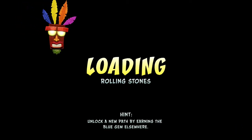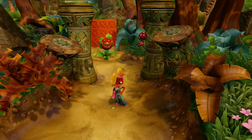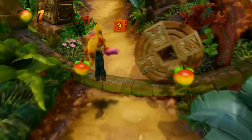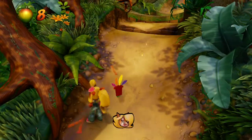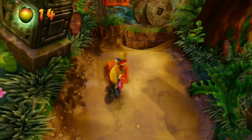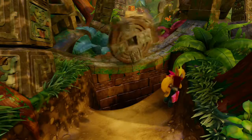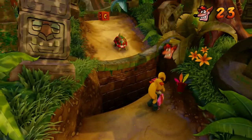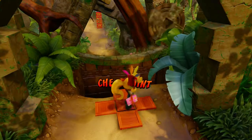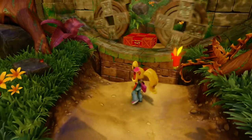Unlock a new path by earning the blue gem elsewhere. So now we know we have to get the blue gem for this one, which also means we can't get a gem here. We've got the typical level environment with those rolling stones. You never know what's on one of these islands — there could be one boss, two bosses, three bosses, and they don't even have to be at the end. There are different amounts of levels too. You never know how many levels will be on an island. Checkpoint.